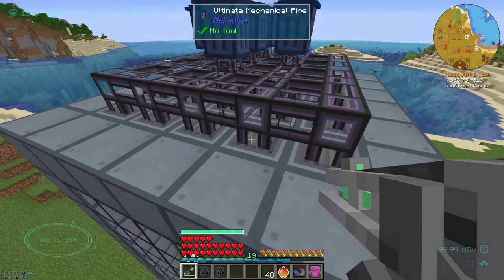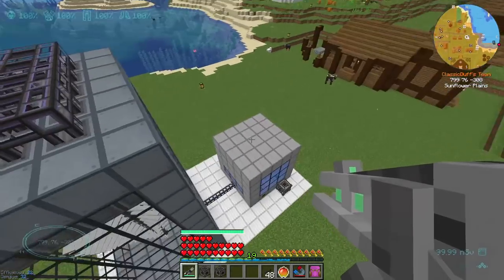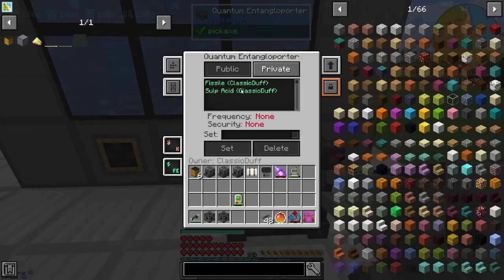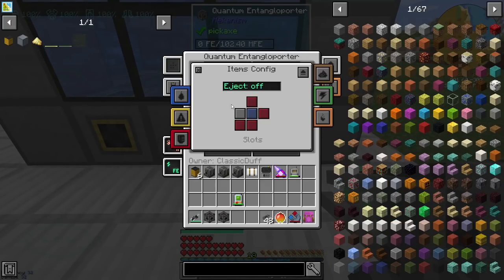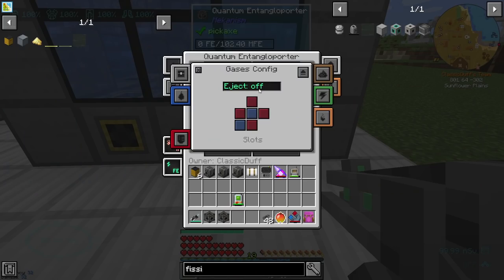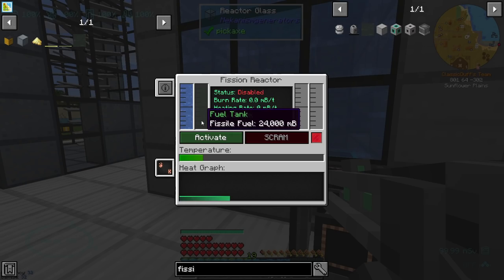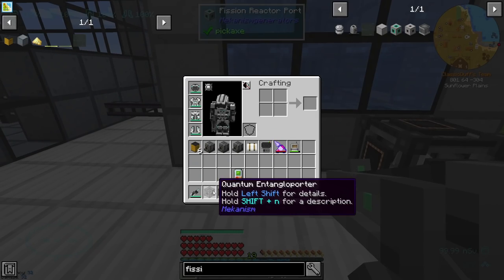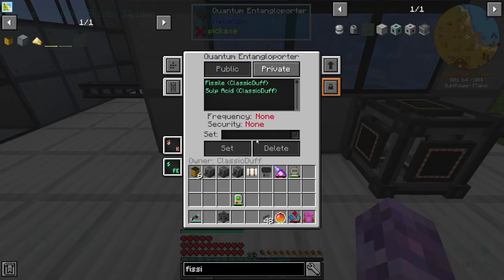We've got the pipes set to extract, hopefully they're going to extract by themselves — we will test that. We'll be pretty careful. We've got our quantum entangler, which if we set it to fissile fuel and the output for gases, put out the back — there we go, we have fissile fuel. We're going to have to get rid of our nuclear waste and I'm not going to make the same mistake I made last time.